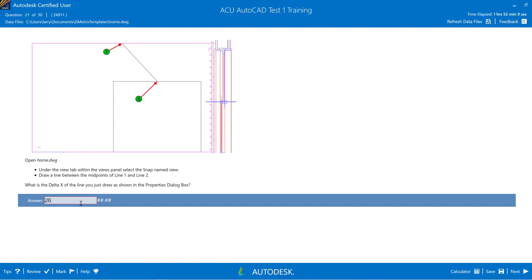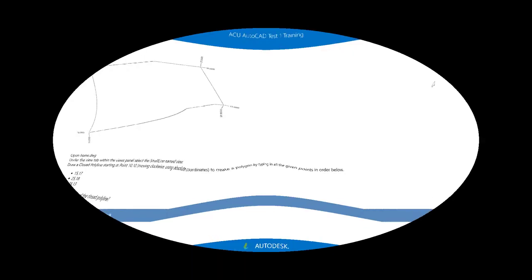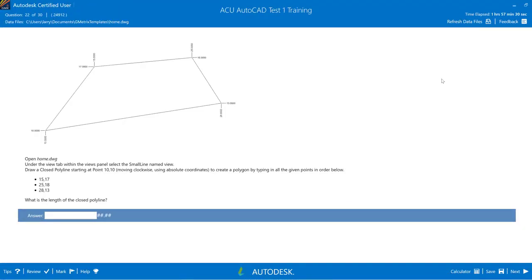The Delta X is 26.11. We'll type in 26.11 and hit Next. There we go.